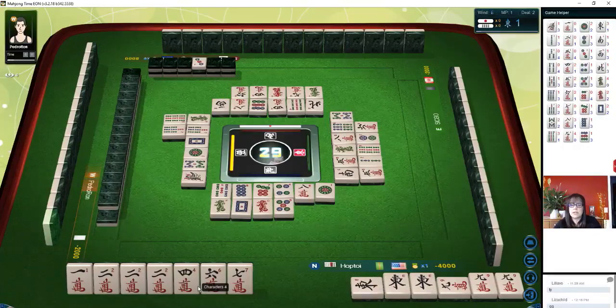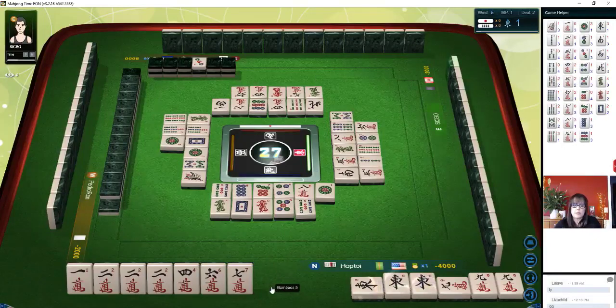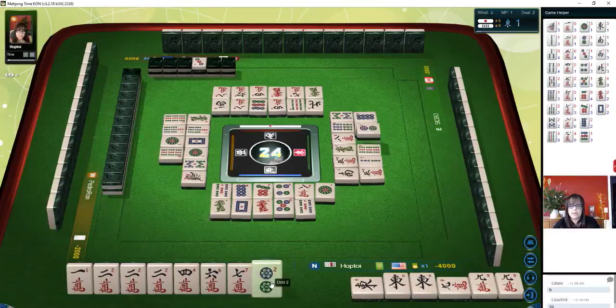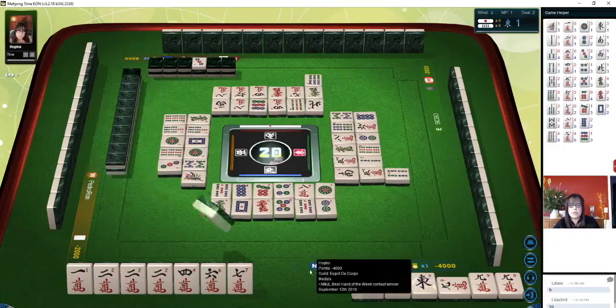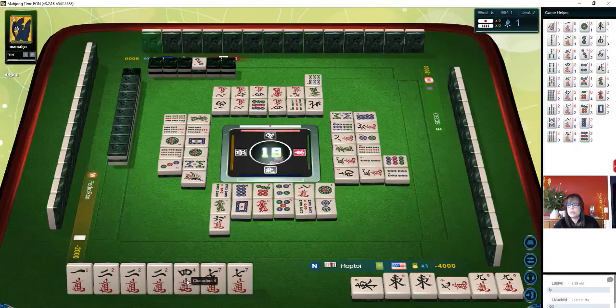There are two five cracks and three eight cracks out, so there's some slim pickings. A three crack would be ideal if we could get that by draw or by west. If the two crack goes down, I don't think I would pawn because we are not ready and we can use the two as a pair. I think I'd rather use the two as a pair and break it out into a chi. We'll see.